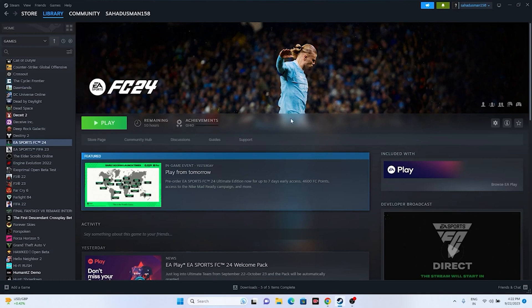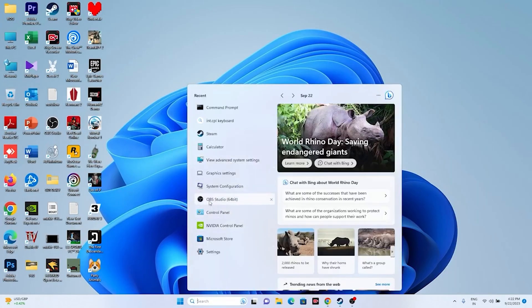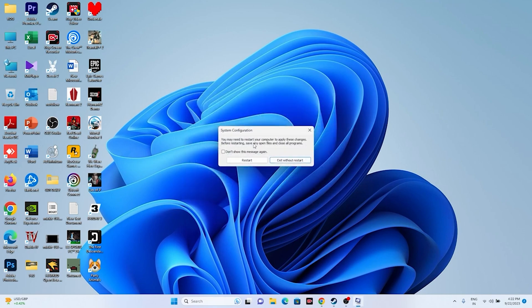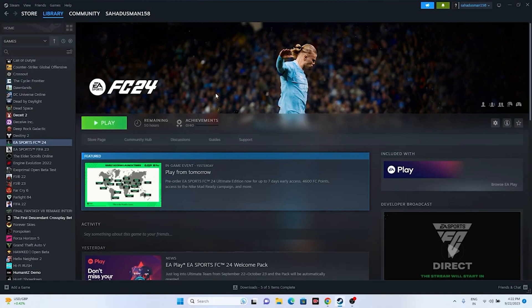The next step is to perform a clean boot. Go to System Configuration in the search bar, go to the Services tab, click 'Hide all Microsoft services', then click 'Disable all'. Click Apply and OK. It will ask you to restart — go ahead and restart. Then try launching the game again.